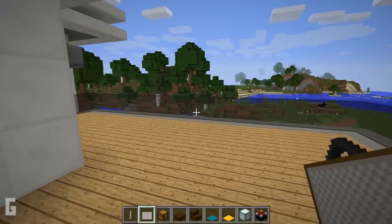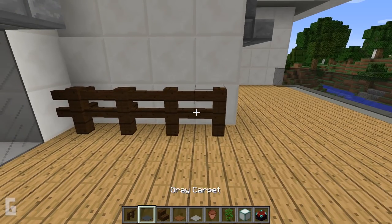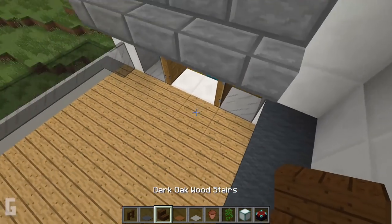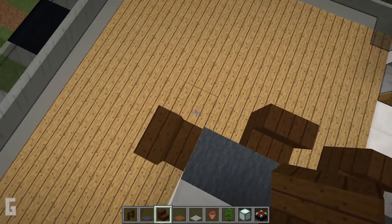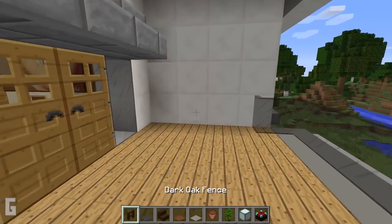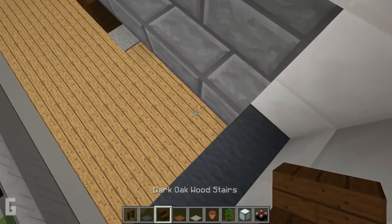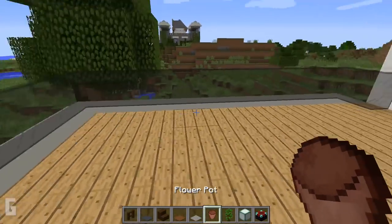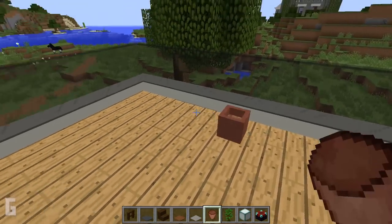Now let's make some outdoor furniture. Use fence posts and place carpet on top. Then we can place stairs at the base. Then to finish this house decorating off, I'm going to place flower pots around the deck.